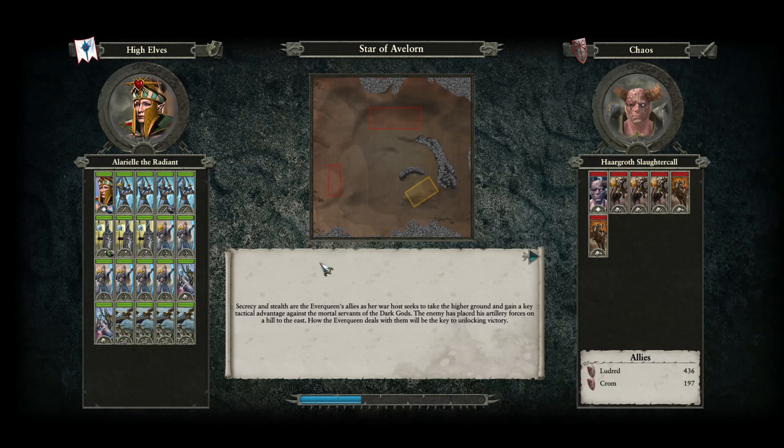Hello ladies and gentlemen, my name is the Faced Stargest and welcome back to Total War Warhammer 2. This time we're doing the start of Avalon quest battle, basically as Allerial the Radiant. This is a quest battle that you get for the item.